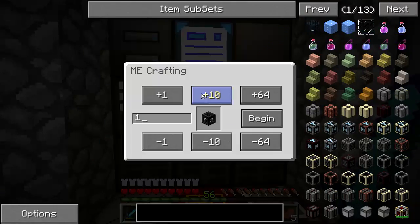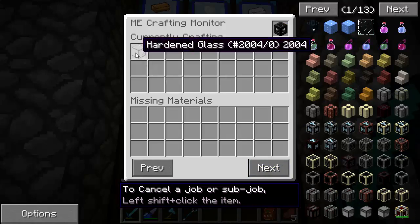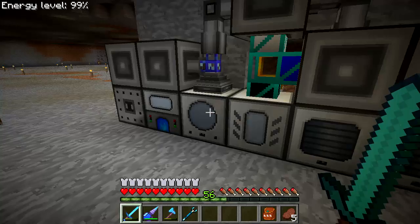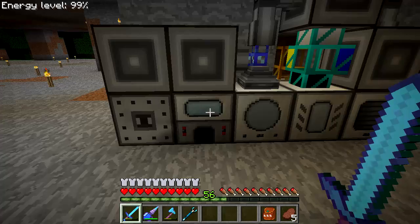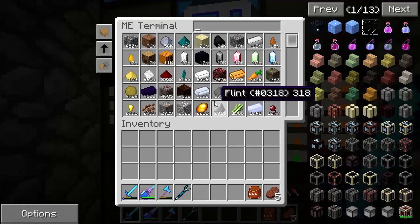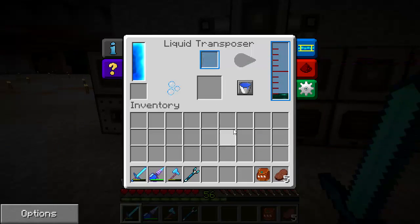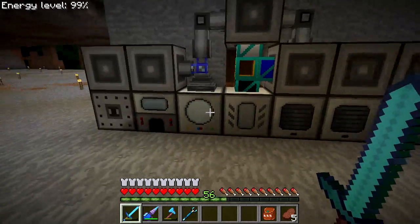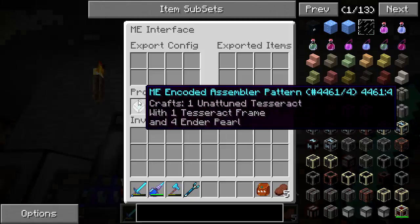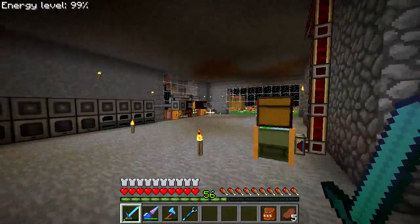Let me make one tesseract frame real quick. It was waiting on hardened glass, which I have automated as well — I think it uses the induction smelter. Once done, the ender pearl dust gets imported back into the system and produces another unattuned tesseract. This system makes tesseract frames, and then the next automated step crafts those into the actual tesseract.